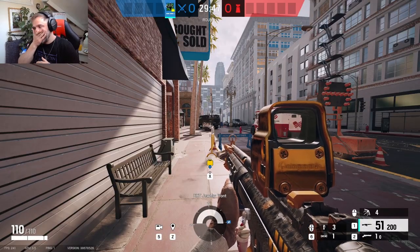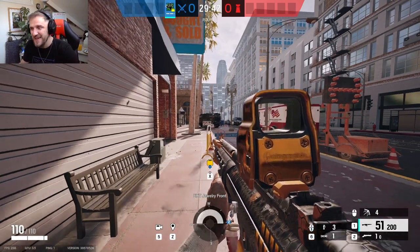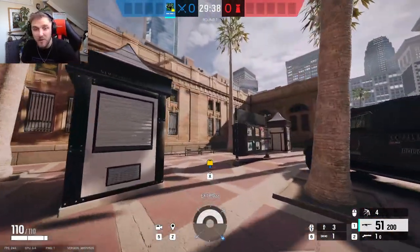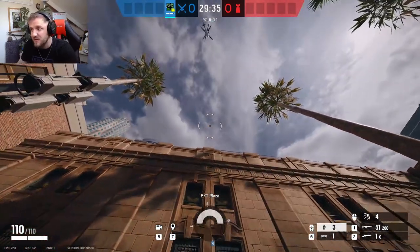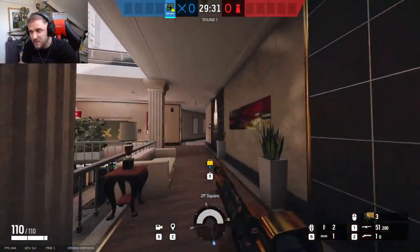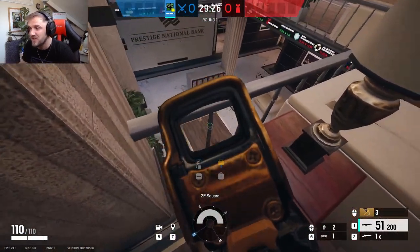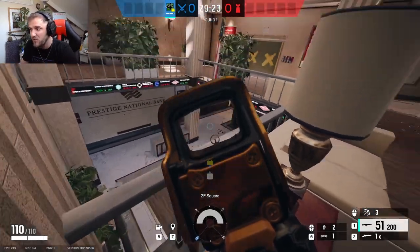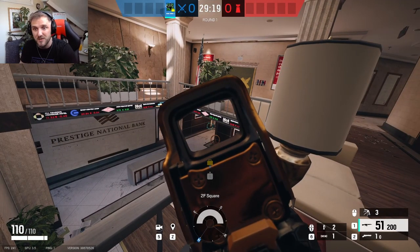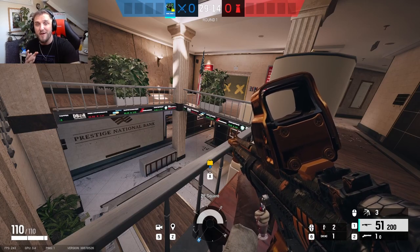We're going through these maps alphabetically. The first map is Bank. One of my favourite rushes on Bank is when you're pushing the basement — a great way to do that is to come up to this window. As mentioned, toss your flashes, and when you yeet yourself up into that window, you'll usually catch a player maybe setting up late here on top of blue, or catch a couple of players rotating through into kitchen or elsewhere. That's my first spot and I highly recommend it on Bank.